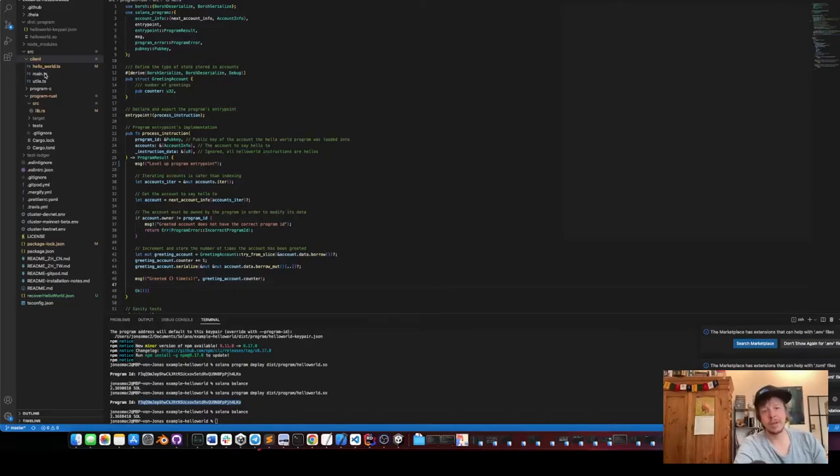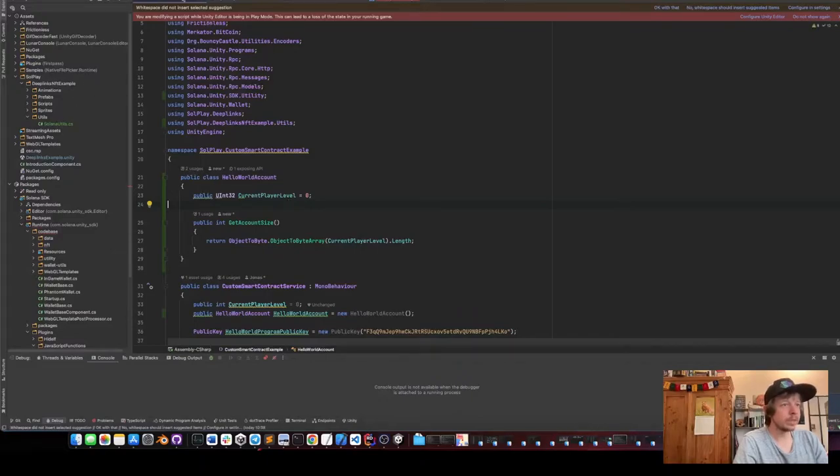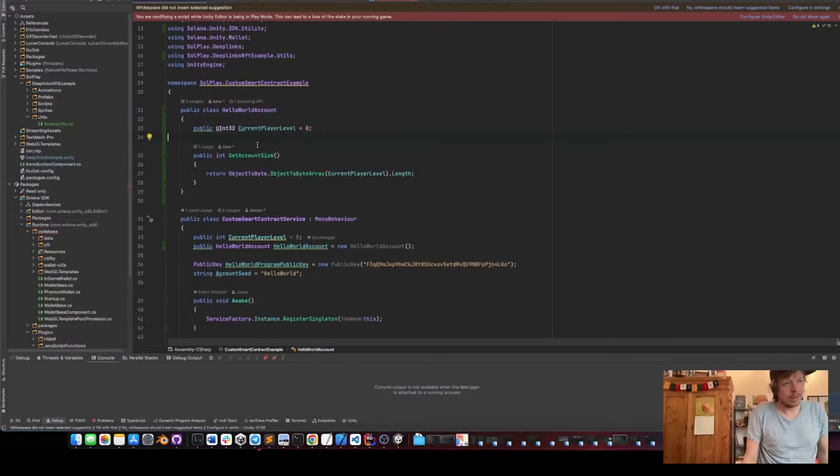We're going to take this part and build the same thing in C#. First we need to establish a connection, then establish the payer, then check if the program is deployed. If this account exists — the one we deployed — then we say hello, which means we build a transaction to increase the counter. Then we report the greetings by getting the token account info and showing it in the top left corner.